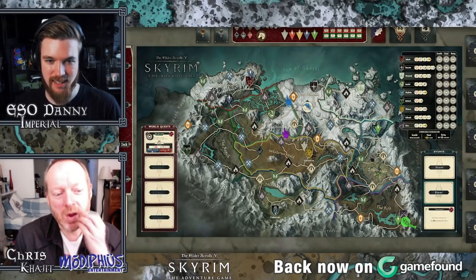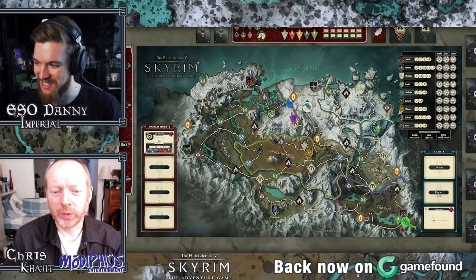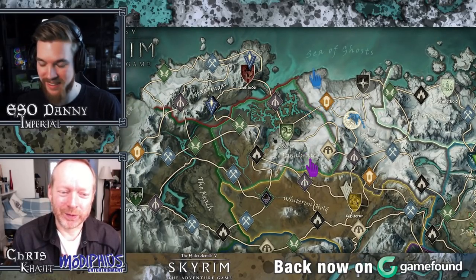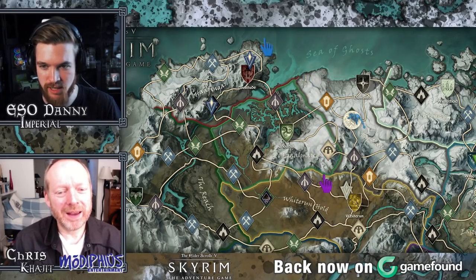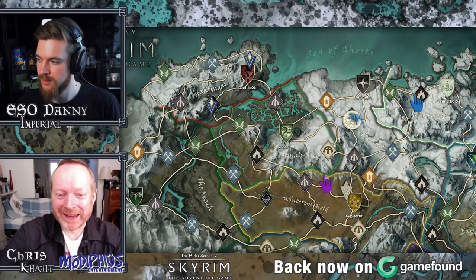You have horses as well, right? Yes — you can buy a horse for 10 septims, a bit pricey, and you can get them from some quests. You can also steal a horse, which has consequences just like in the game. I love that you have all these sort of roleplay aspects, just like the video game. It is basically a light roleplaying game as a board game.